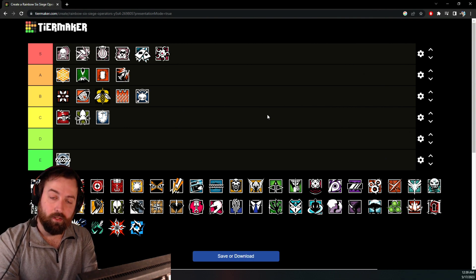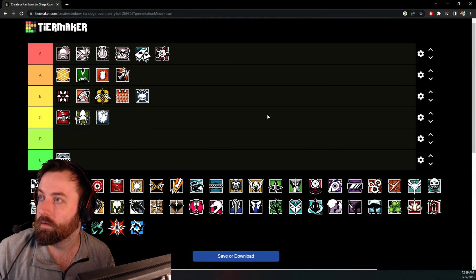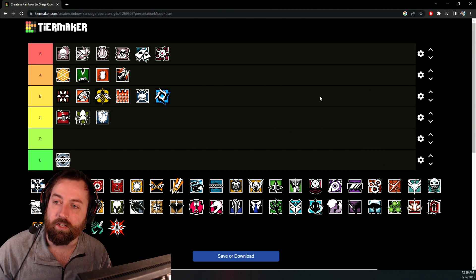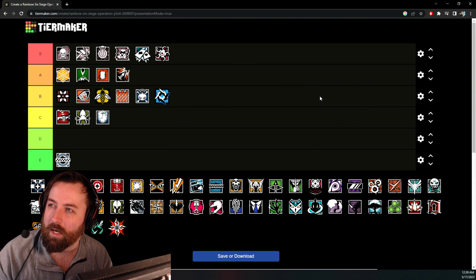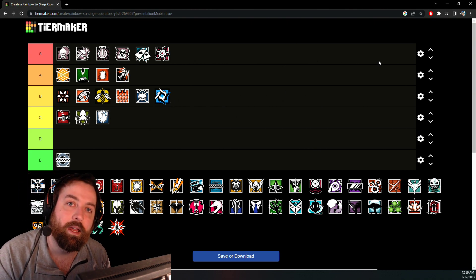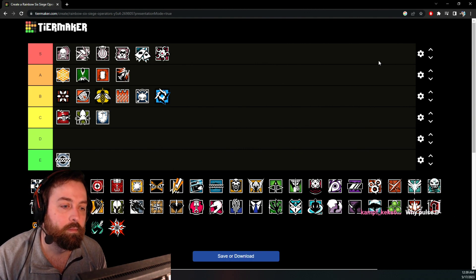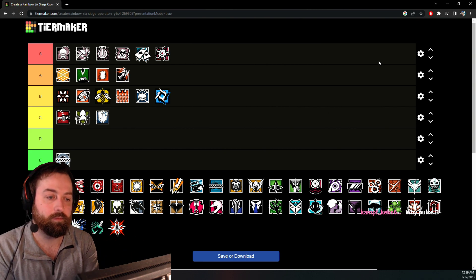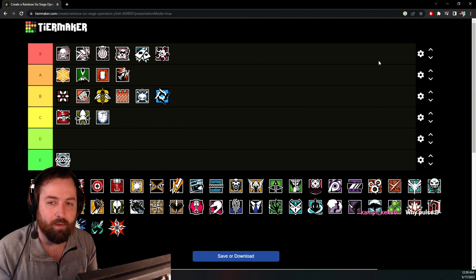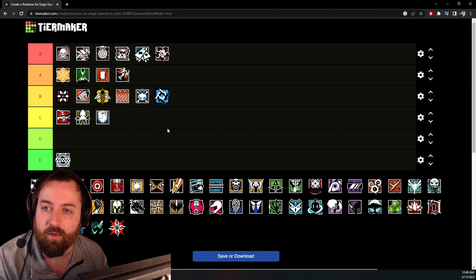Twitch is always going to be fairly strong — the drones are always nice, B tier. Brava is around the same range as Twitch in my eyes. Her gadget is a little less flexible; Brava is more of a counter-play operator against Maestro cams, Echo, Captain utility — when they're picking something you want to counter. She functions as a counter to those cameras and utilities but isn't as broadly flexible as Twitch.